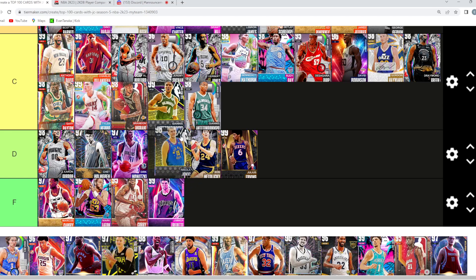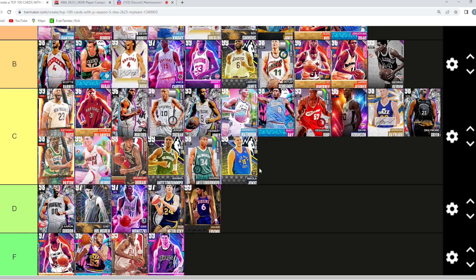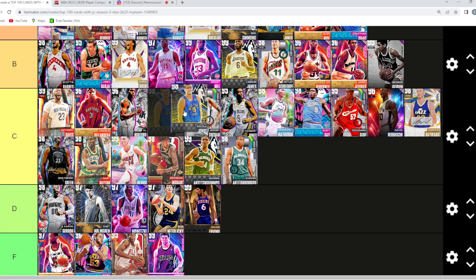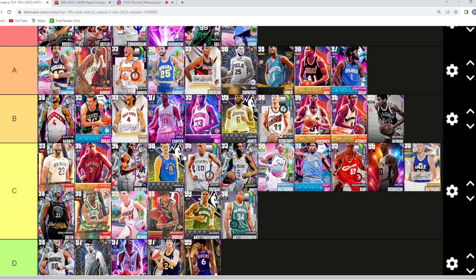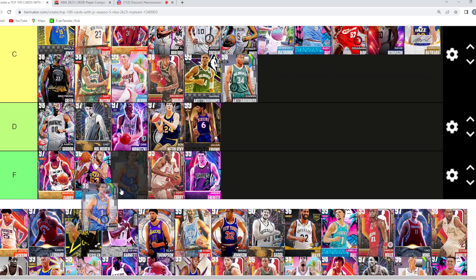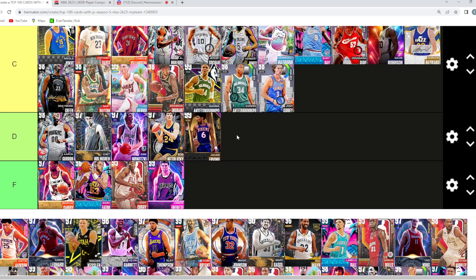Yokich — is he D or better than Dirk? He's better, so like B, low-key. His release is really nice as a card, and he plays at the five a lot better. But I think Yokich is better at the four. I'd go high C tier for now. Josh Giddy I think is C — I don't think he's much worse than a Gary Payton or Draymond personally.